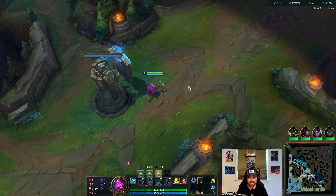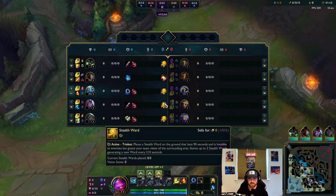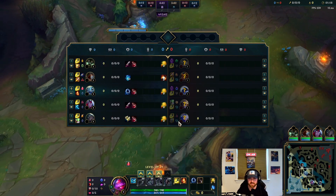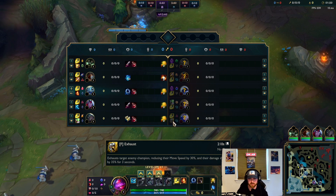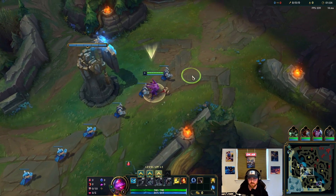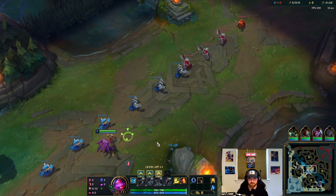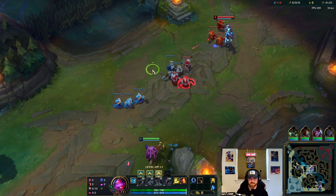We are riding a very unlucky three-game loss streak in Diamond. So potentially if we lose this game, we might end up demoting. But we're not worried about that — we're gonna give it our best shot. The only thing that really sucks is this Ashe with the exhaust, because their carries are very squishy. So as long as I don't int over a bunch of kills or XP to this guy, it should be a very winnable match.